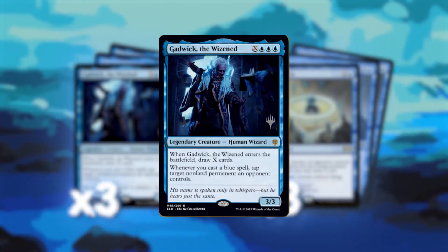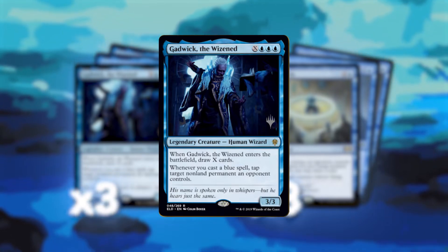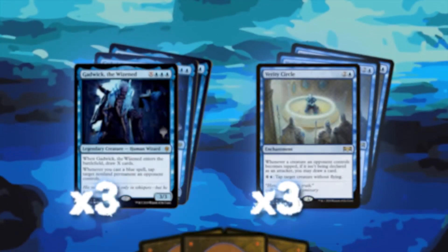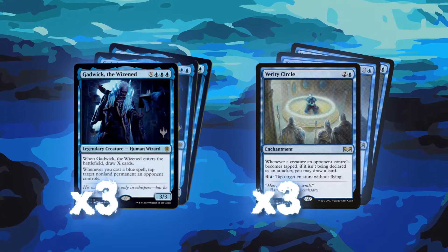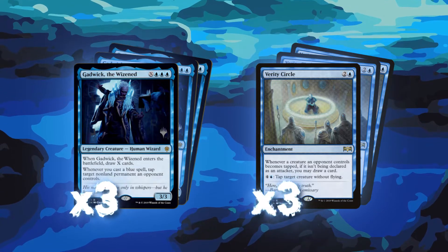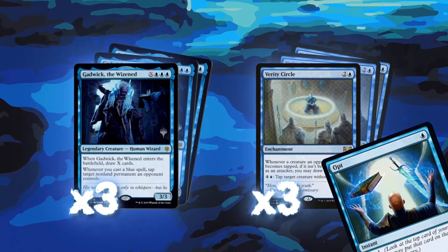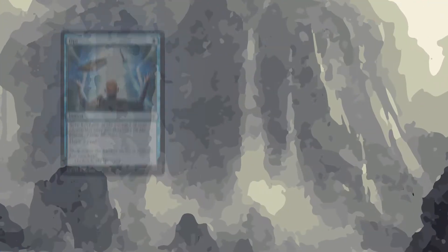Gadwick costs three blue and X to cast, so we can get him down on turn three or pay X into him, and when he enters the battlefield we draw that many cards. In this deck we also want to keep our grip full. If we use his second ability, we can start seeing the synergy with Verity Circle — because whenever we cast a blue spell, we can tap a non-land permanent an opponent controls. So with Gadwick and Verity Circle on the field, casting Opt lets us tap an opponent's creature with Gadwick, draw a card from Verity Circle, and then resolve Opt to draw again.